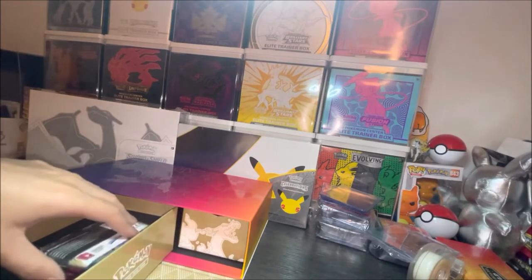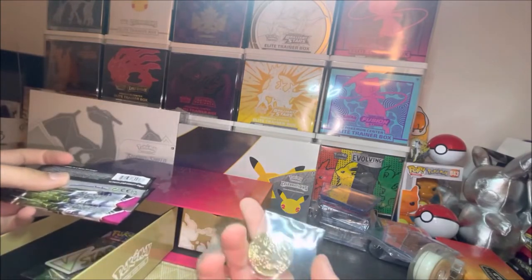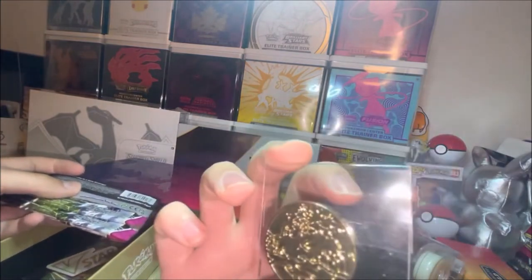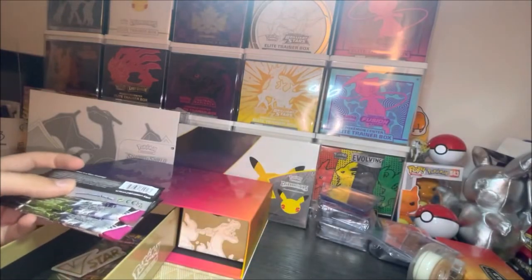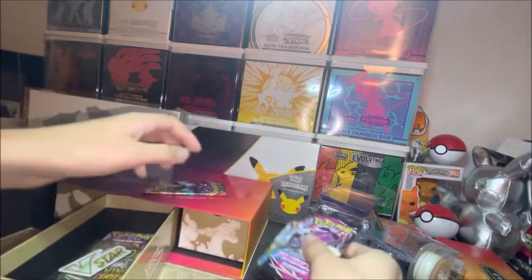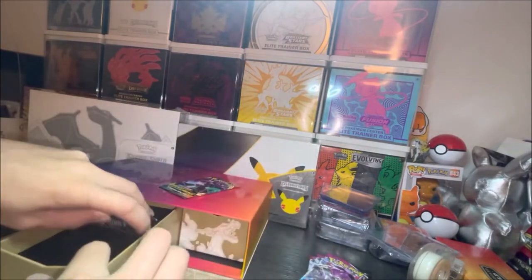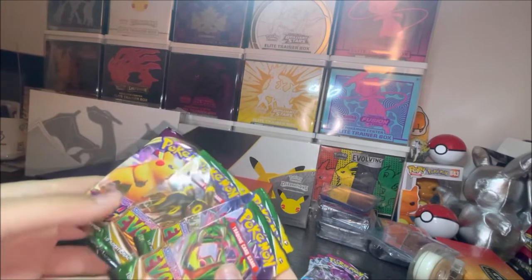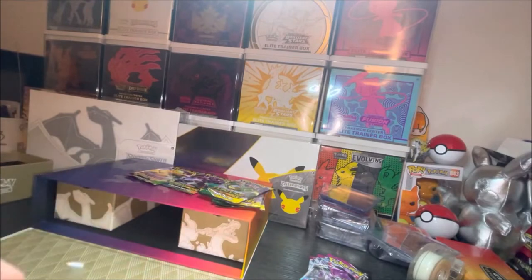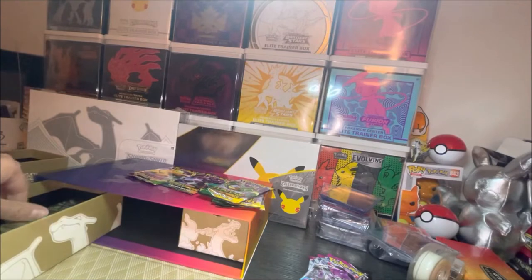On the inside of this one, looks like we got a gold coin with the Charizard V-Max on it. And we got Darkness Ablaze, three Fusion Strike, Evolving Skies, a little V-Star marker, and a single Vivid Voltage. Alright, that's a little weird, but yeah let's keep it going and then we'll crack some packs.